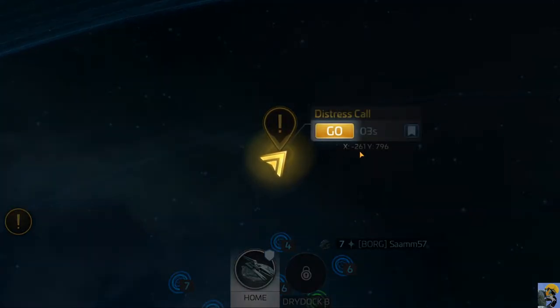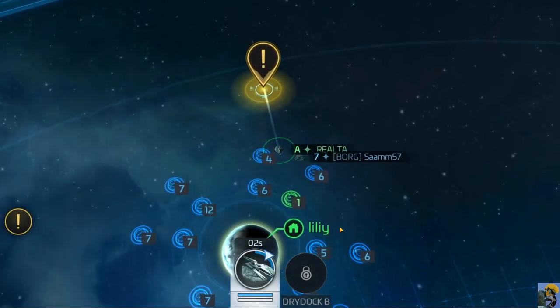I like how they give you these X and Y coordinates - that's pretty amusing considering we're talking about space. Shouldn't there be a Z coordinate? Anyway, whatever. Maybe it's just a top-down look.